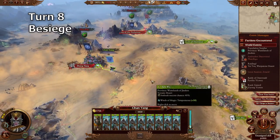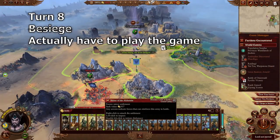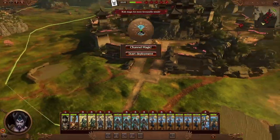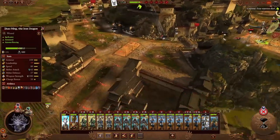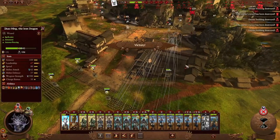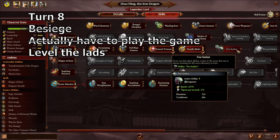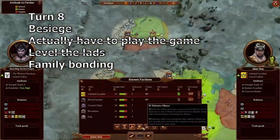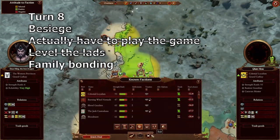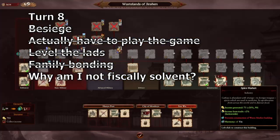Turn eight: besiege Shang Yang, continue the siege, then attack the Shrine of the Alchemist. You'll actually have to fight this battle, but it's not as hard as you think — just deploy to the south and use your overwhelming missile superiority to whittle them down and eventually win. The lads have reached Dragon's Hall by now, so dispense any levels to the caravan, your hero Xiaoming, and the secondary lord. Get a defensive alliance with Cat Lady and the Imperial Wardens. Build up Zhenwu to merchant caravans and tea parlors.